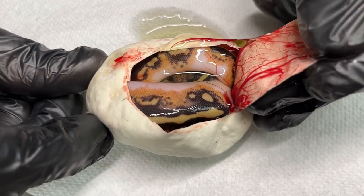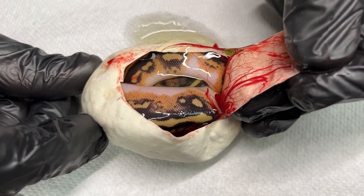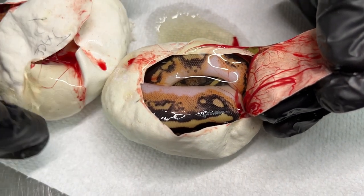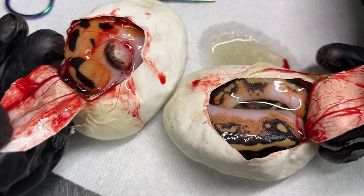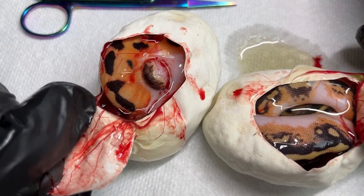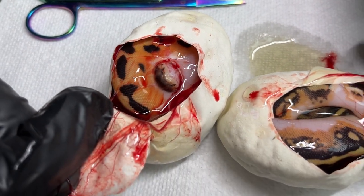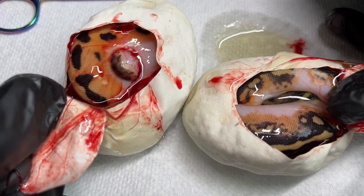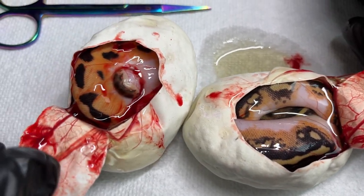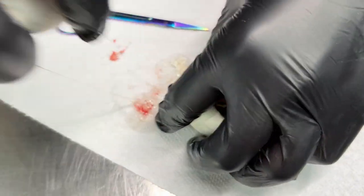That looks really nice. Those are two drastically different-looking Pieds. One of them might have been a normal Pied. This one right here looks a lot more smooth — it almost looks like an Orange Dream type. And this one looks like a Yellow Belly. And this one looks like a Yellow Belly. What? Well, we'll keep looking.